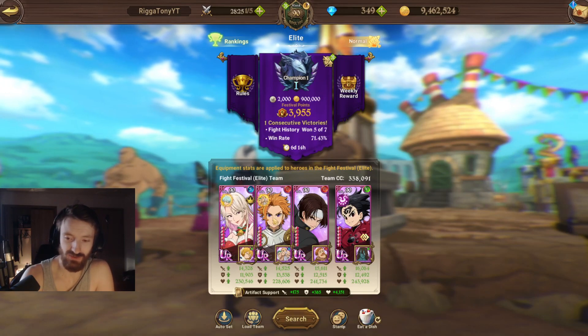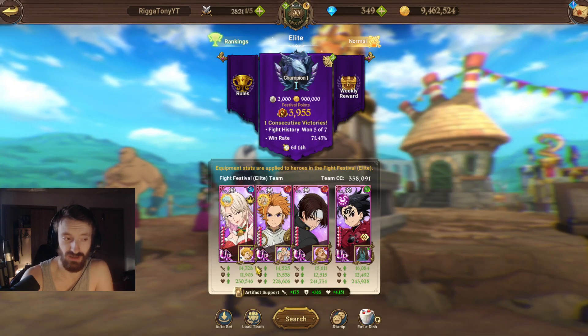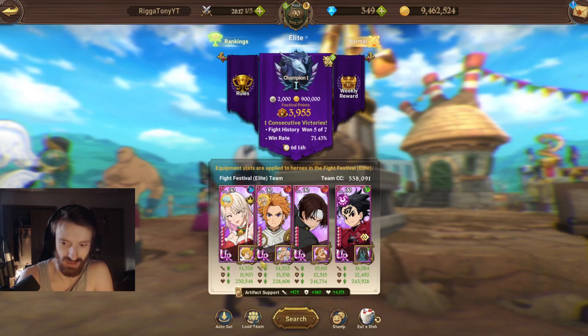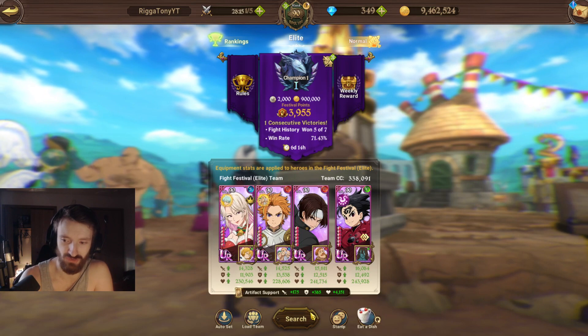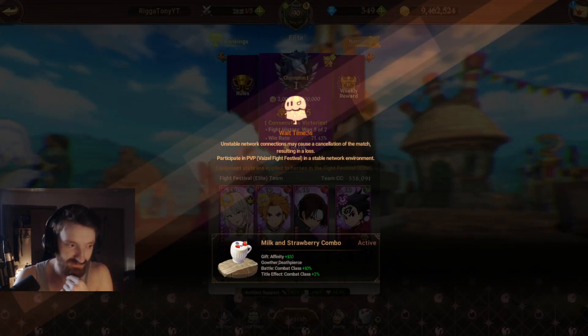We're using the Lilia team because I think it would be more fun, and we also have the Sariel link. By the way, you could use Sariel at one out of six — like I lose about 2000 CC, but I don't really care, Sariel link is kind of fun.